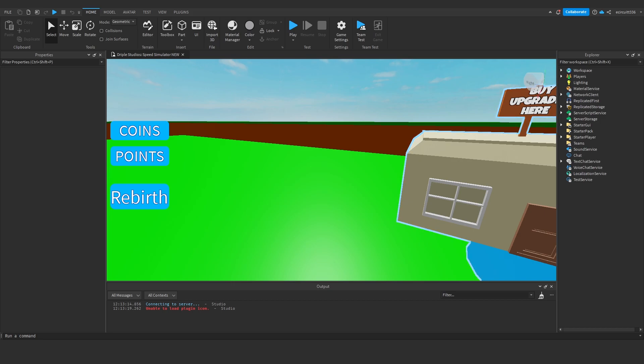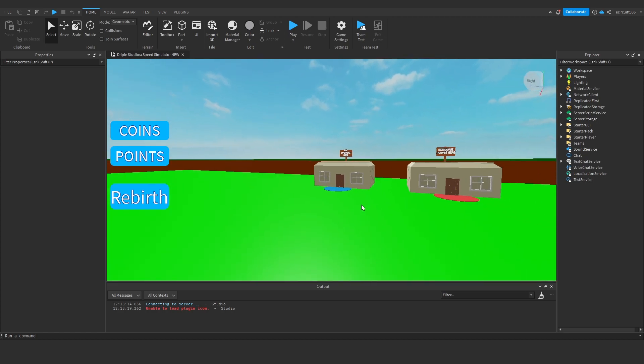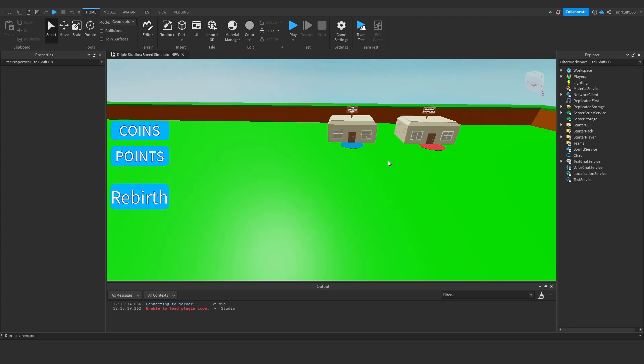Hey everyone, today we're going to cover stamina. In a lot of simulator games you have things like backpack storage which you have to upgrade to hold more of whatever the currency is. Stamina will act as our backpack size - so if you have 250 stamina, you'll only be able to have 250 points at one time before you have to exchange into coins. We can then create an upgrade to increase the stamina, which will be our second shop upgrade.